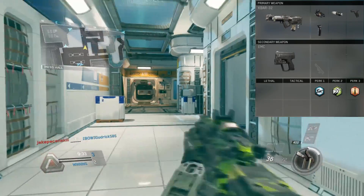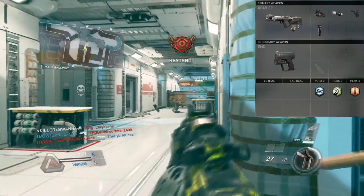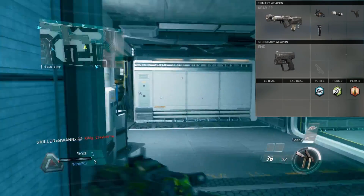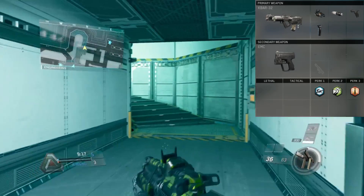The first attachment that I have on the K-Bar is Elo Sight, because I use Elo Sight on like every gun that I use in this game. I really don't like Iron Sights at all. I don't know what's wrong with me, but I hate Iron Sights. Iron Sights are the worst, so I always put an optic on my stuff.